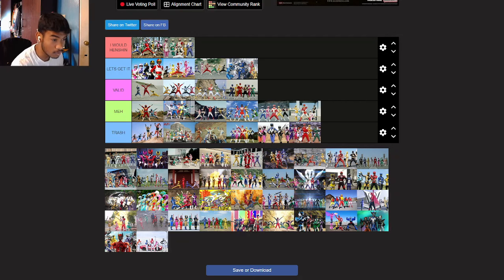HurricaneRanger — I'm definitely like middle ground between valid and Let's Get It. I'd probably go odd Henshin — Hurricane Red would probably be it. I love how it's very ninja-like. You already know these dudes are ninjas just by seeing their suits. The green one is kind of — well, green is supposed to be a Samurai. But you know what I'm saying. HurricaneRanger definitely would go up there.